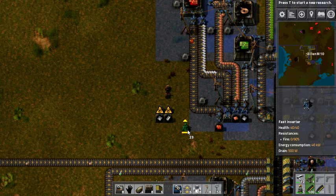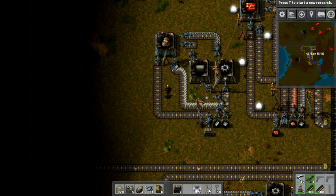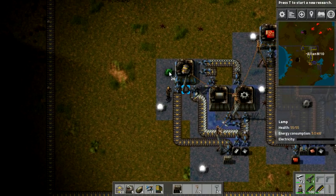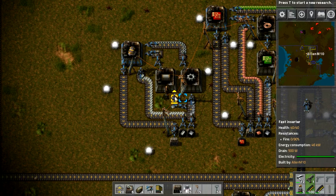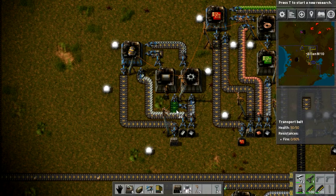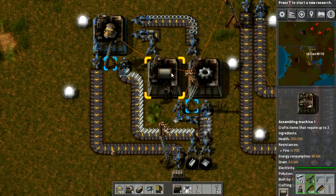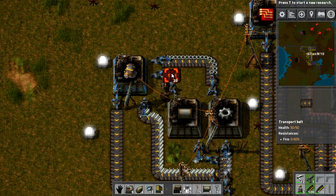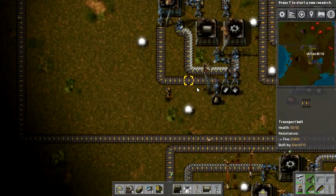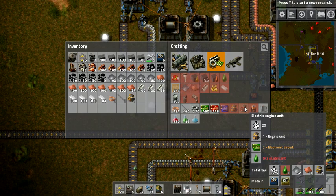I'll be back with you guys when I finish this. There we go - assembly machines making those good old engine units. Fun fact: if you have an inserter putting an item on the ground, another inserter can pick it up and put it into an assembly machine. We already have our first engine unit. To make an electric engine unit you need lubricant, which is why it has to be made in an assembly machine.